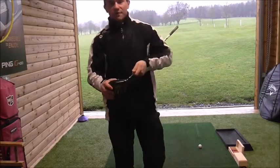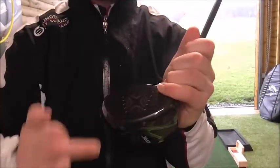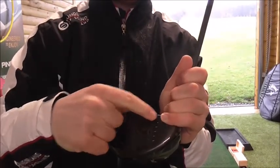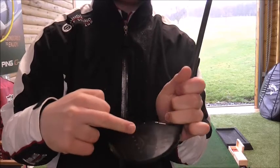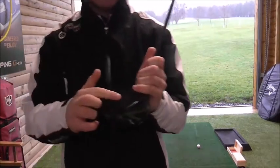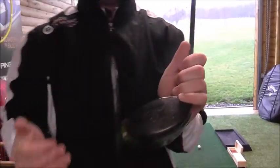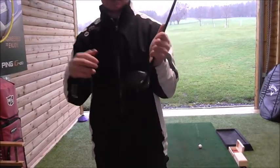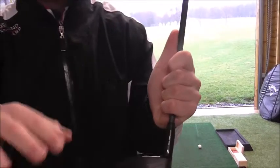A lot of people that hit down on the golf ball almost make contact at the bottom of the club face. When you hit up on it, you make contact at the upper quadrant part. If you hit it out of the middle of the club face, you get specifically around 3,500 RPM spin rate — that's quite good, that's a low spin rate.